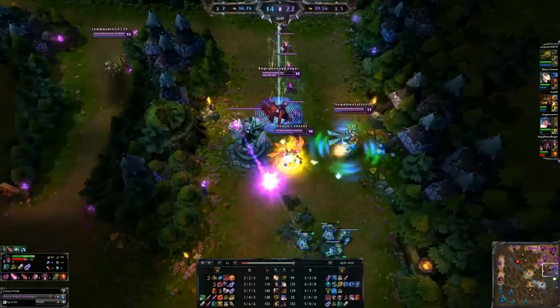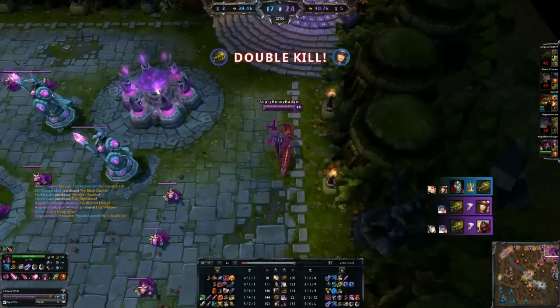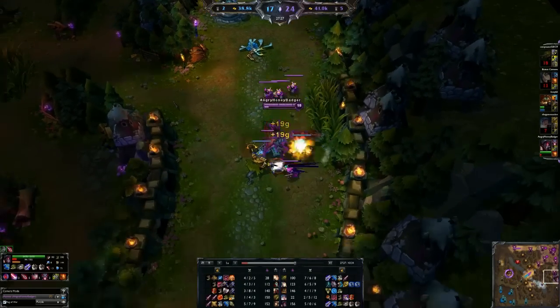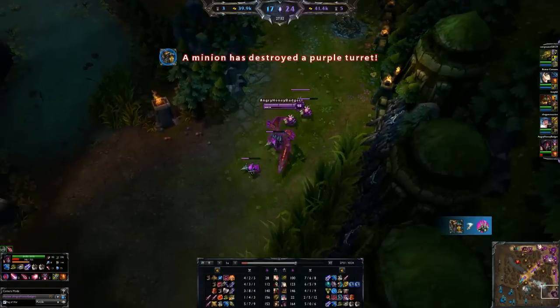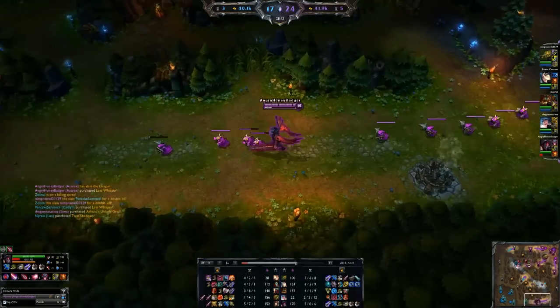One nice thing about Dark Flight — the jump — is that it's good not just for initiations but also for getting away. I used it a couple times earlier: Lux was trying to ult me, Zed was chasing me, and I was maneuvering and jumping over walls just to escape. You can also Flash, using both to put distance between you and enemies, making it harder to get caught whether you're going in for kills or playing defensively.